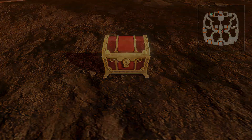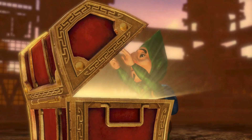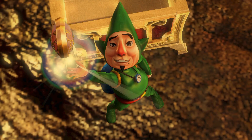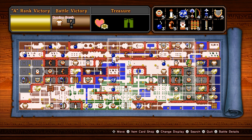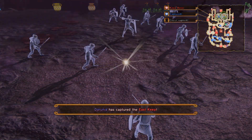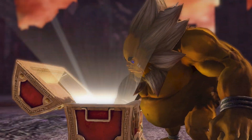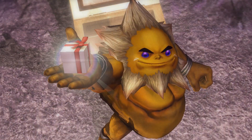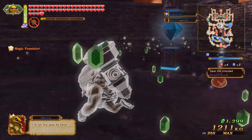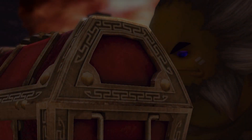If you achieve A rank battle stats, a treasure chest will appear with a full heart container for Tingle. Use the bomb on this wall to unlock the reward for this map. You can only play in this mission as Darunia. Clear out the east keep of enemy forces to reveal a treasure chest containing fairy clothing. Clear out the west temple of enemy forces to reveal a treasure chest with a full heart container for Darunia.